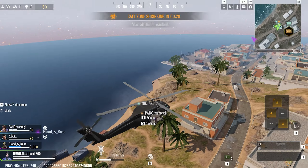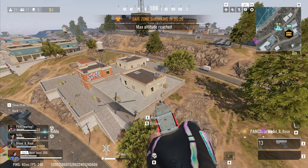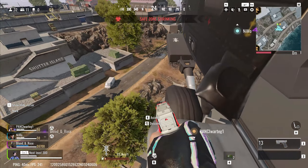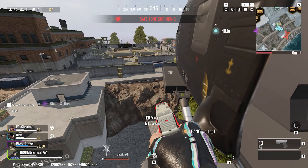Plus you can swap positions mid-flight, letting someone else take the helicopter while you rain down fire from above. It's a game changer. Right now this is exclusive to Shutter Island, but fingers crossed we'll see it in Desert Valley too.